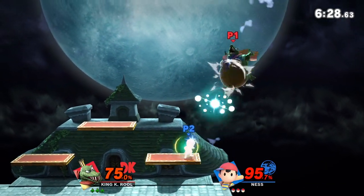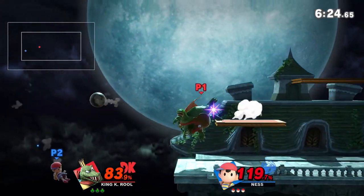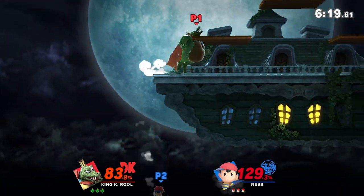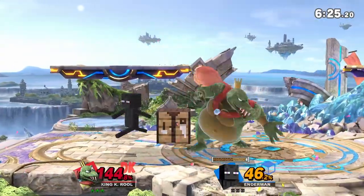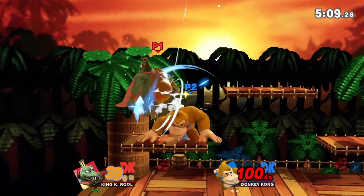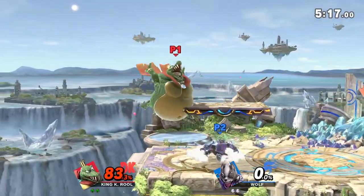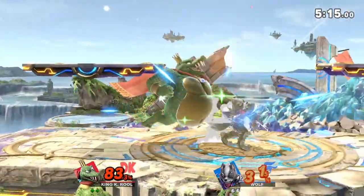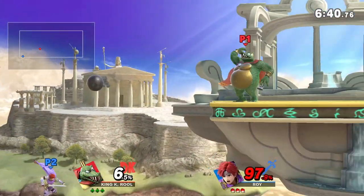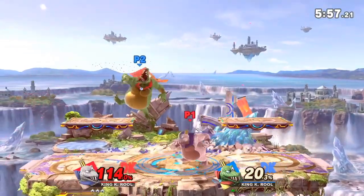Offstage, nair can be used to edgeguard most recoveries as the armor will keep K. Rool safe, while also knocking opponents away to either gimp them or reset the recovery situation. Defensively, it is K. Rool's most reliable out of shield option, covering both in front and behind at a respectable 10 frames. It is also K. Rool's main landing option with a fast fall. The belly armor will usually cover and power through any juggle attempts before transitioning into a combo tool. The only time landing nair is a liability is when opponents get a feel for the parry timing and start punishing K. Rool for spamming it.